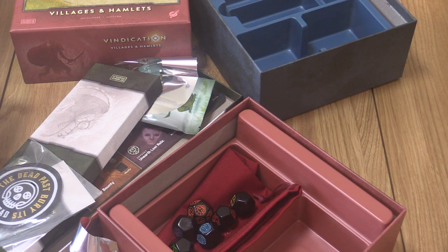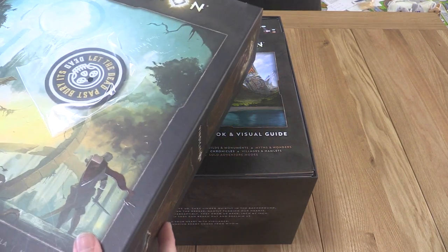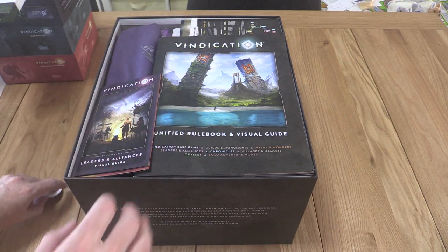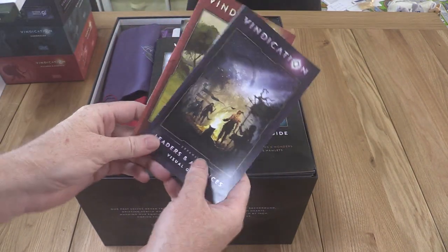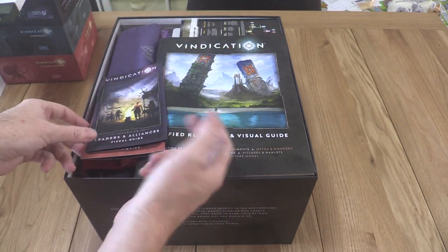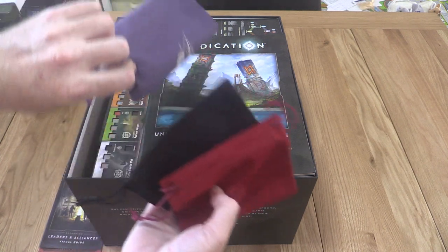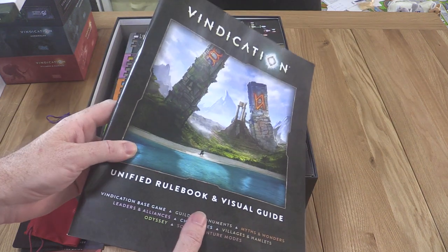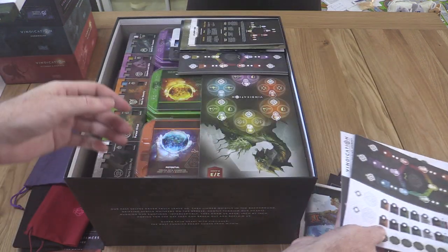Now we'll cut away and show what everything looks like packed back into the big box. I've unboxed everything and transferred the original game contents into the big box. I can't quite bring myself to get rid of the old little booklets yet. I've got a few extra things in here that I probably don't need, but they do fit. What you'd really need is the bags, the big rulebook, and the notepads.